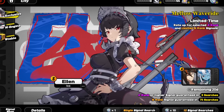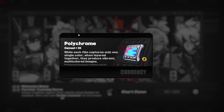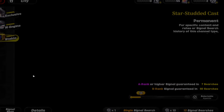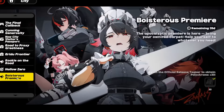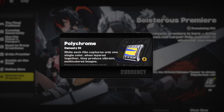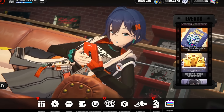Make sure the Fading Signal and Residual Signal sections are fully grayed out in the Signal Shop. These are the last-minute things to squeeze out extra pulls. However, don't waste time on things like the selectable agent tutorials — those take too long. Also check the Events menu for the Boisterous Premiere event: just click View Now and immediately claim 30 polychrome without even watching the trailer.